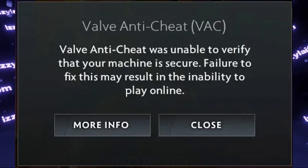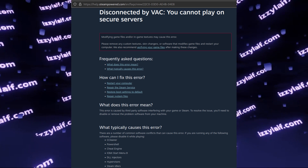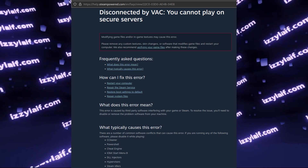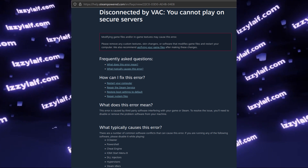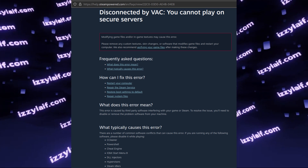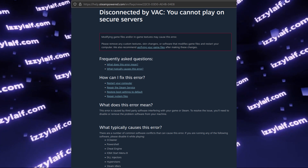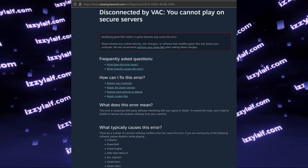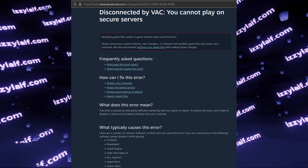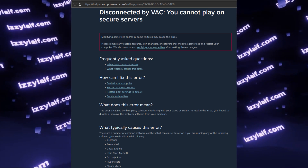You try to play Dota 2 and this error appears: 'Valve anti-cheat was unable to verify that your machine is secure. Failure to fix this may result in the inability to play online.' If you click on more info, this will lead you to an official Steam web page dedicated to a completely different error, which is called 'disconnected by VAC — you cannot play on secure servers.'